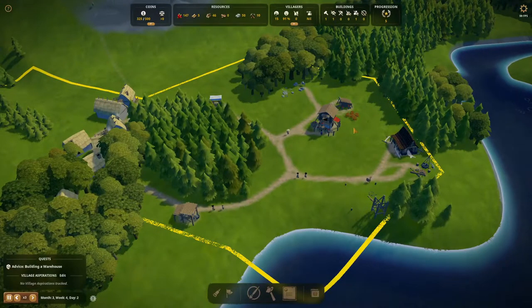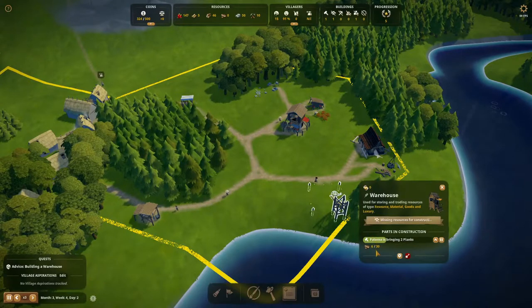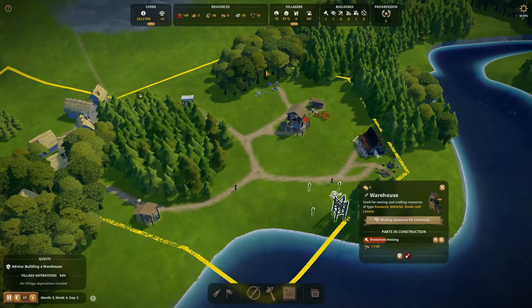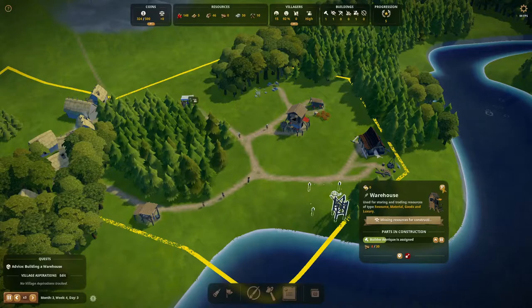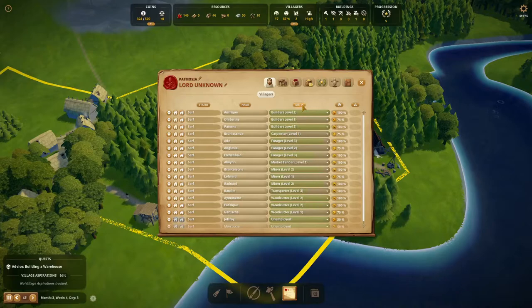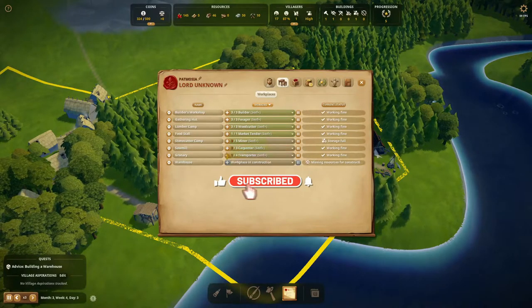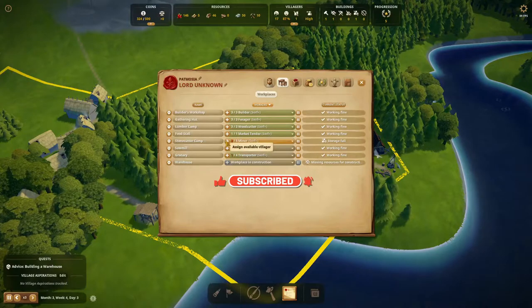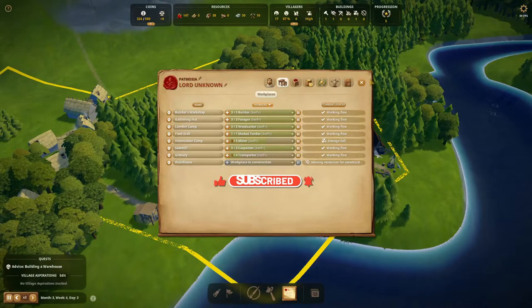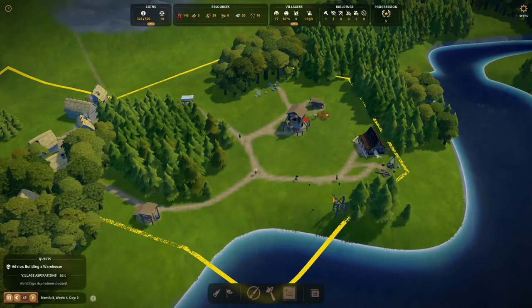We are quite busy and we are trying to build the warehouse at this point. The interesting thing is we need quite a few more planks for that, but we will get them. We have two unemployed villagers — can we provide them with a job? Yes, we can get an extra carpenter, and I think two extra carpenters actually. That's for the best.